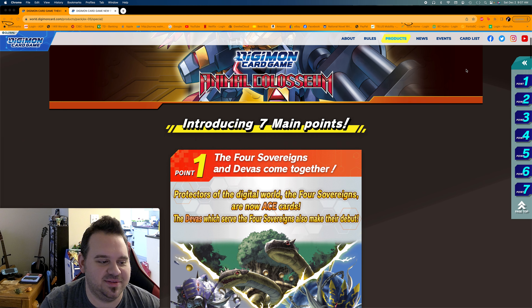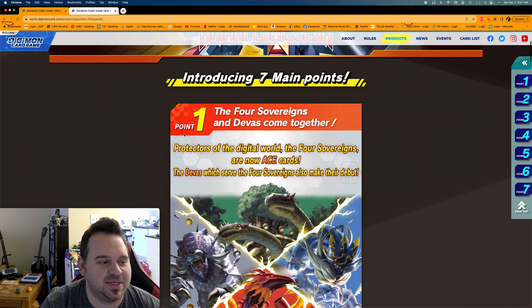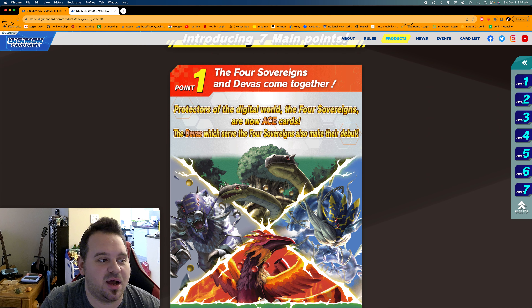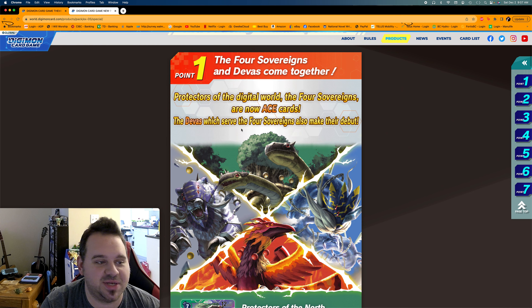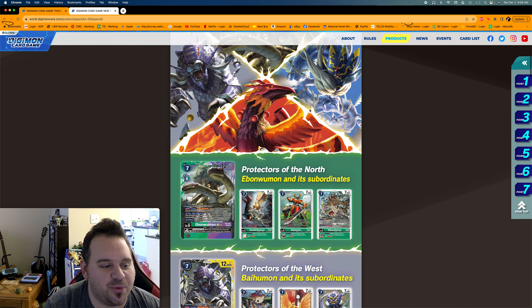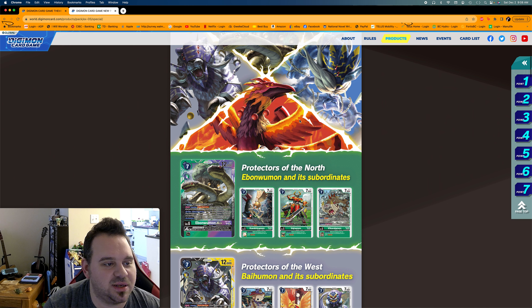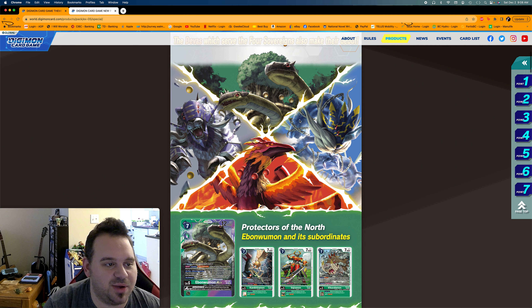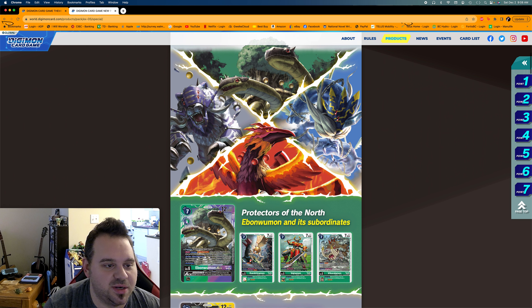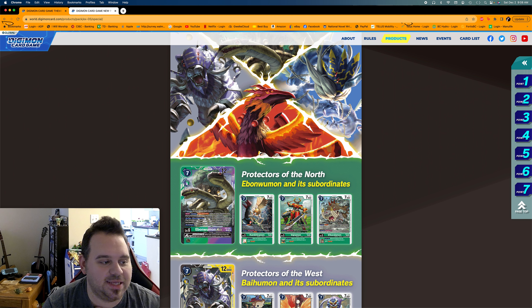They have seven main points for this set. Point one: the Four Sovereigns and Devas come together as protectors of the digital world. The Four Sovereigns are now ACE cards, and the Devas which serve the Four Sovereigns also make their debut. We've had some Deva cards come out before, but a lot of them are appearing for the first time here. We've also had the Sovereigns before, plus Azulongmon as one of the four great dragons.